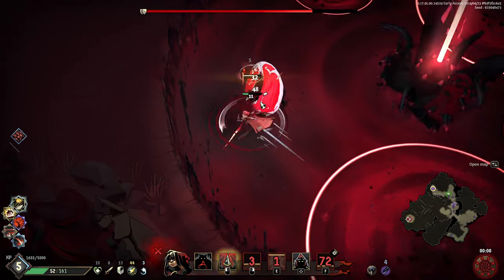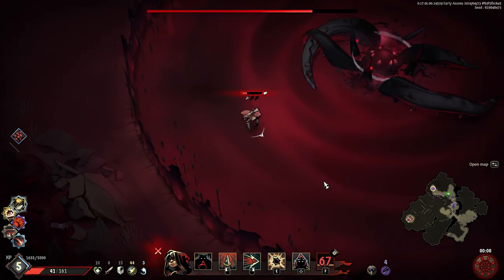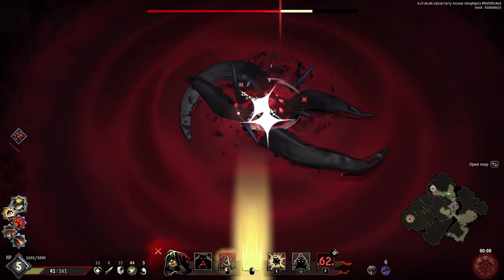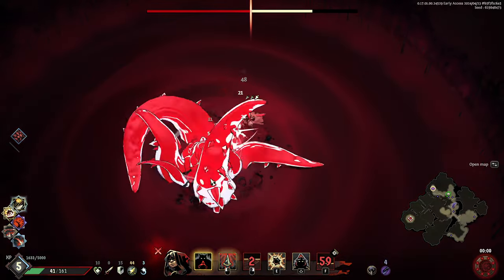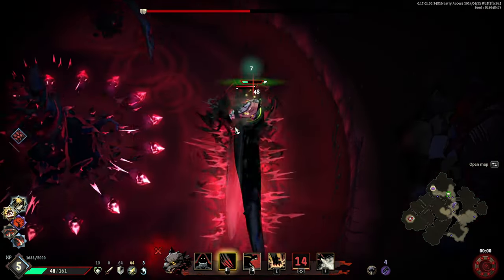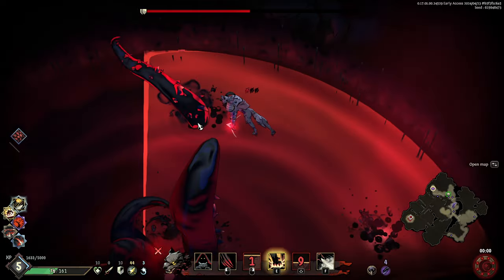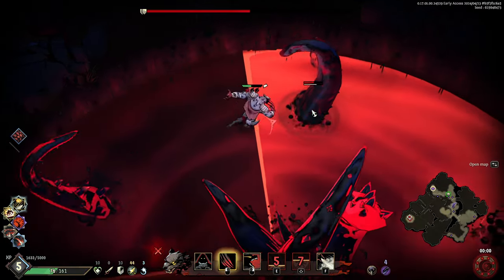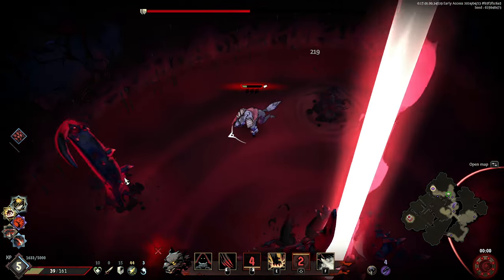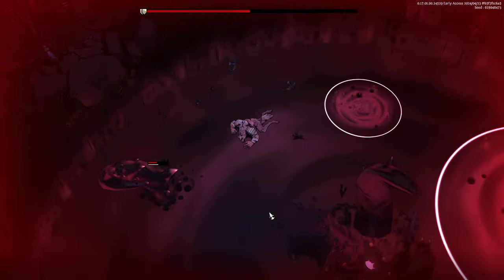Bullet hell always gets me. Dash through, one, two — don't let that get me. Taking lots of damage, but it looks like this guy's vulnerable. Hit him, hit him, hit him! Nice — that's good deeps to the boss right there. Bullet hell, but if I stand still I take less damage. Keep going — get some fire down on that guy and use a Raven's Feather.